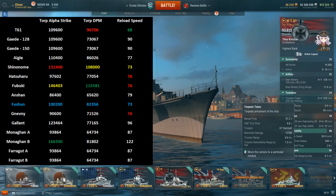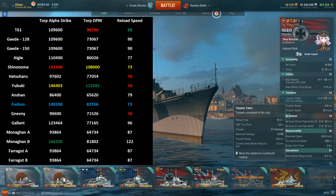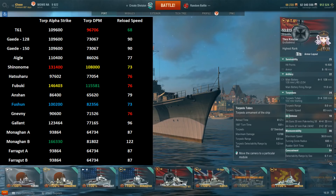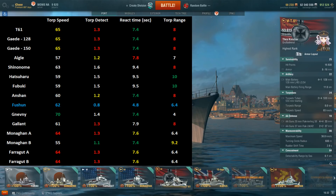The high torpedo DPM is a big result of its reload time — it has the fastest reload of any tier 6 destroyer in the game. You get a reload time of 68 seconds, and with Torpedo Armament Expertise you can get that down to 61.2 seconds. That means you can spam a lot of torpedoes. Combining the gun characteristics and torpedo characteristics, the T61 is a pretty good hybrid destroyer that can do bits of everything pretty reasonably.